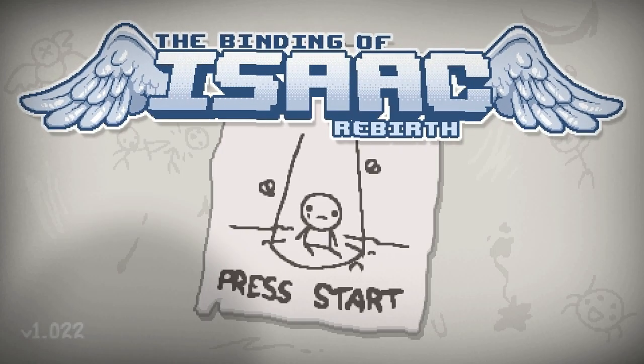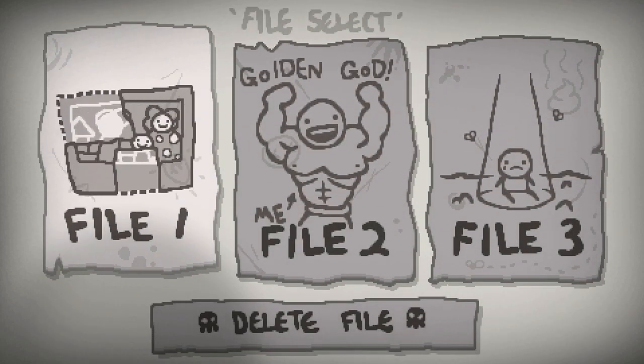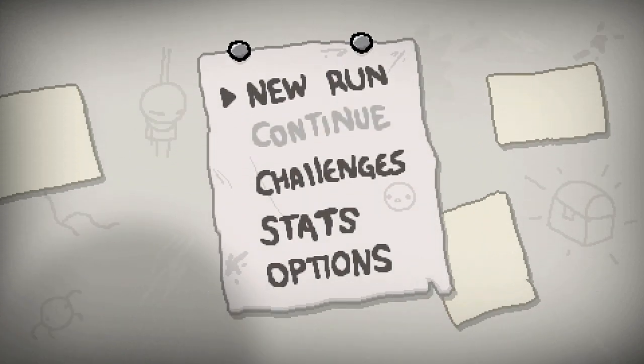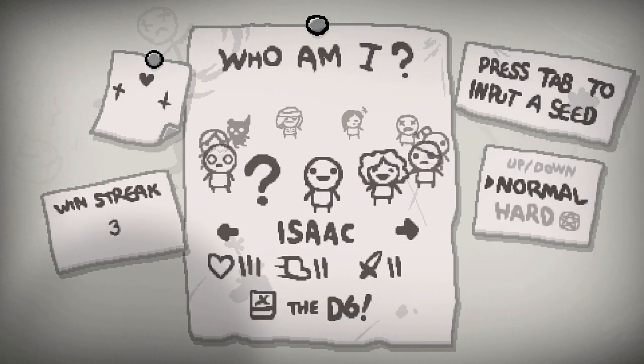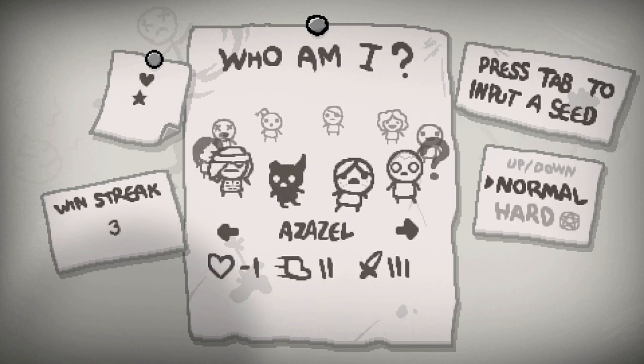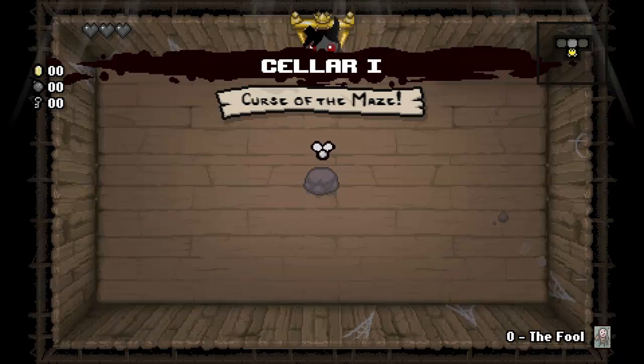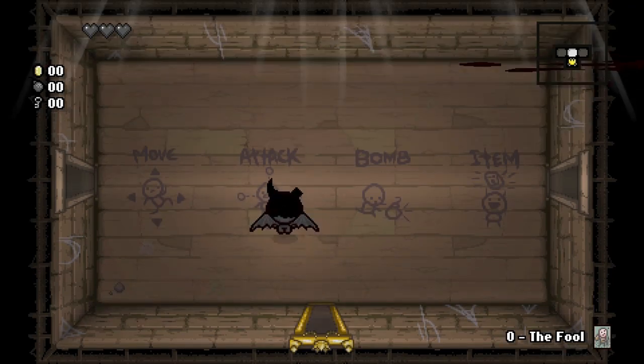Welcome back to another episode of The Binding of Isaac Rebirth. We've got a couple pieces left on our file before we get the polaroid unlocked — we have to defeat Isaac so many times. Last time we did Eden, the time before that we did Isaac with the D6. Let's go ahead and do an Azazel run. We only got to the boss rush and Mom's Heart, so we have a few more unlocks to do with this character.